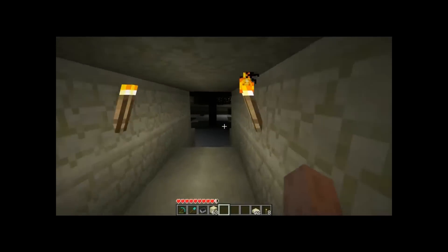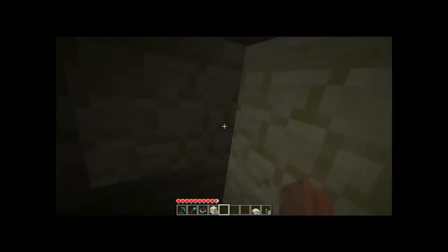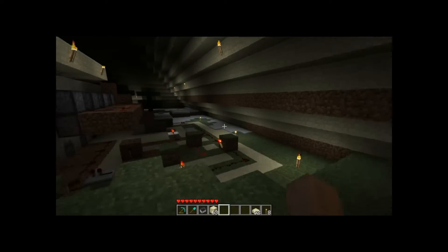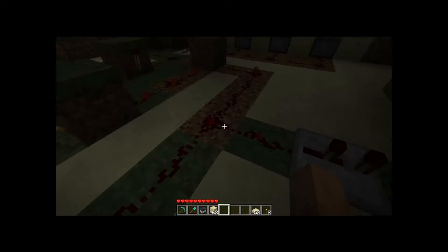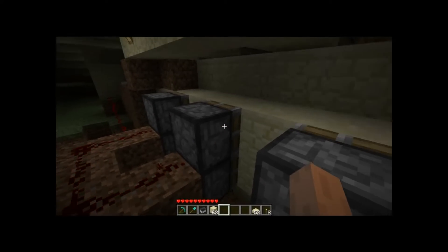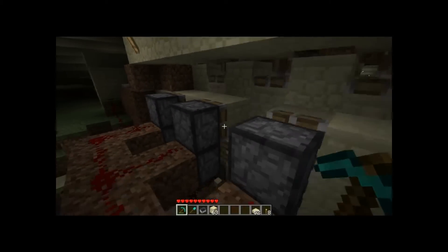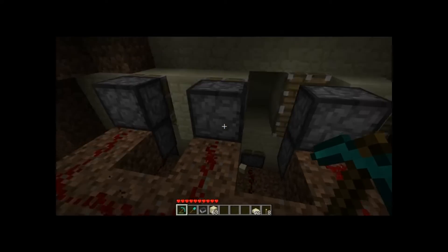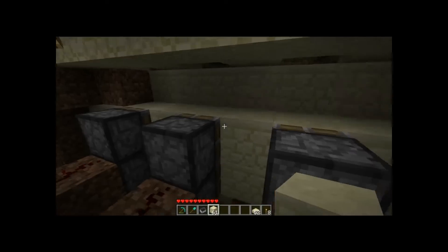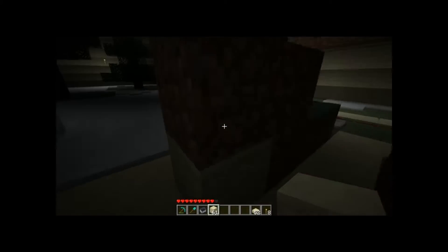I'll just run through — and I'm on peaceful so my health regenerates, but you would lose a couple health going through there. If you look closely, these two blocks right here — I don't know why they don't move, these top two ones. The redstone wiring is attached to the block but the block just doesn't move. The bottom one moves but the top one doesn't. I added a redstone repeater and it just completely throws the entire system off. I haven't figured it out yet, I'm working on it.